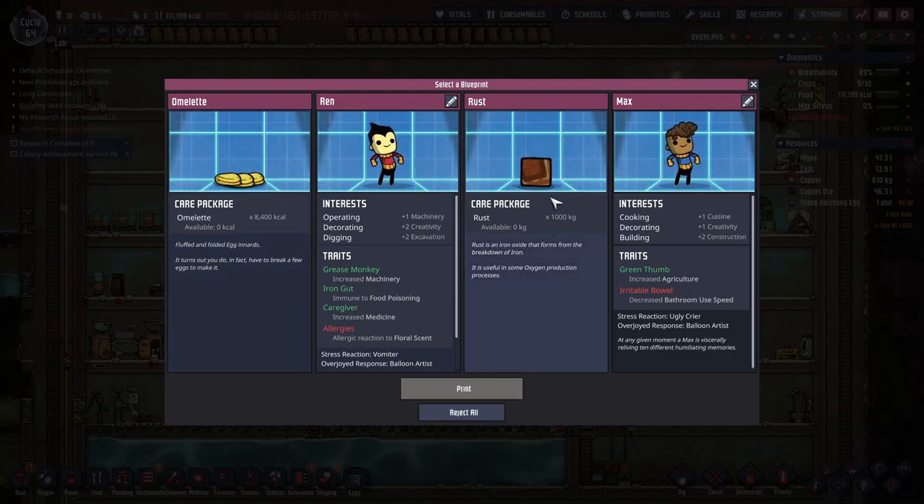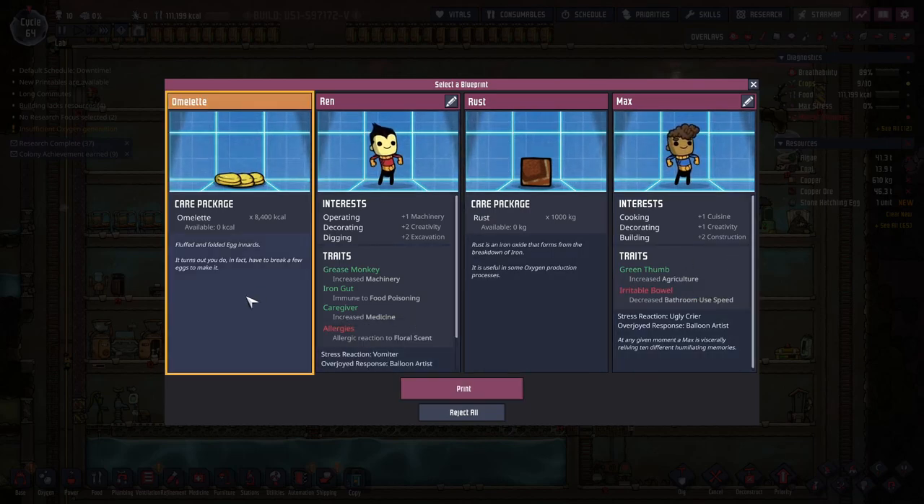Rust biome — that's one of the biomes we don't have in this one, which is fine. Allergic to floral scent — oh boy, you're not going to like it here, we've got all the flowers. Alright, let's just do omelet.